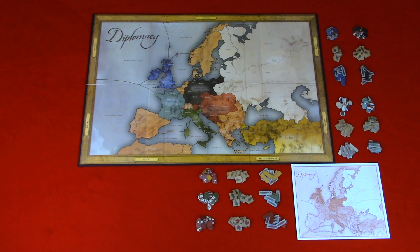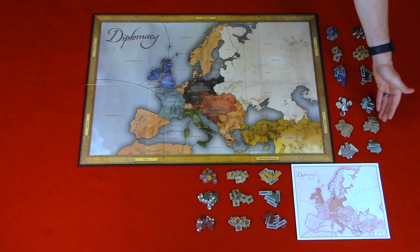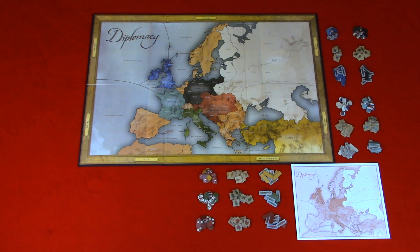In each of the seven great powers of Europe you have control markers or flag markers. One side is the flag and the other side is the player color. Also in each of the seven colors you have armies — these are your square units and they are allowed to travel to inland provinces and coastal provinces. Fleets are your rectangular units with a boat on one side and your player color on the other. These are allowed to travel on water provinces as well as coastal provinces, and are also used to convoy armies from one coastal province to another coastal province. Also included is the map pad and finally your rule book.